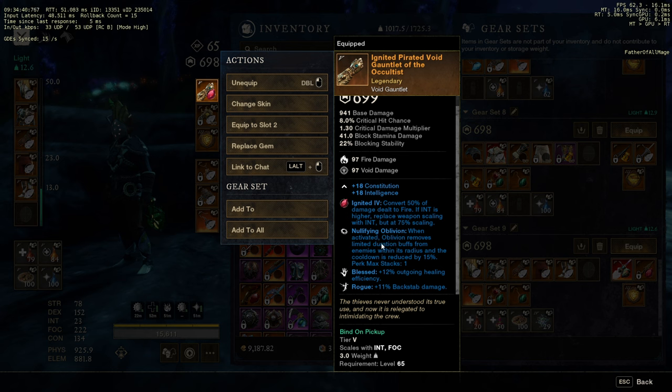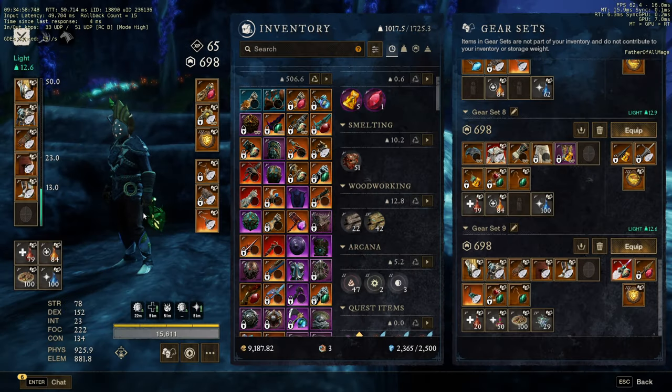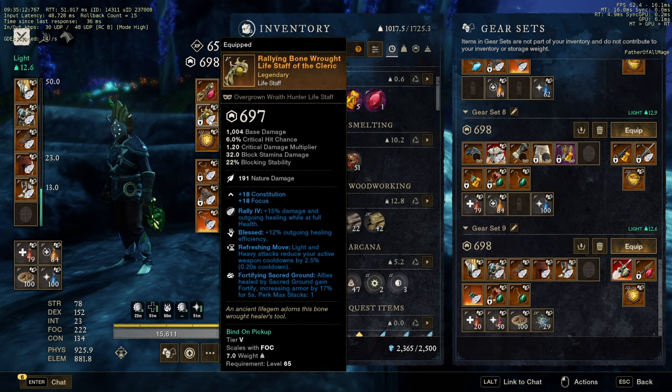The Nullify Oblivion is not just because it's nullifying — yes, it's great to nullify — but it's mostly for the cooldown reduction. I wish I had something better like the Rupture instead of the Oblivion. But it's still amazing because I want to help DPS. You're going to have a Main Healer and an Off Healer. I'm going to show you the Off Healer build first. So you're going to see I have Fortify Sacred Ground, but you can have Divine. I think Fortify Sacred Ground is just a bit better. You don't want your DPS to get one-tapped.